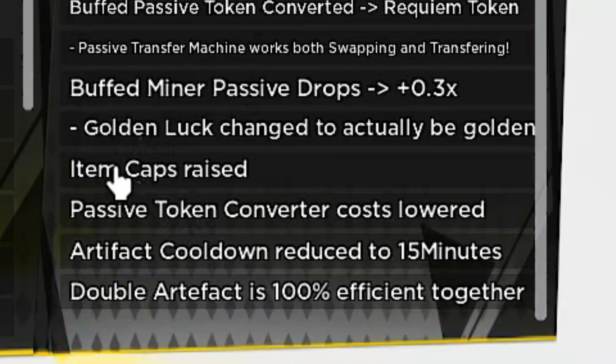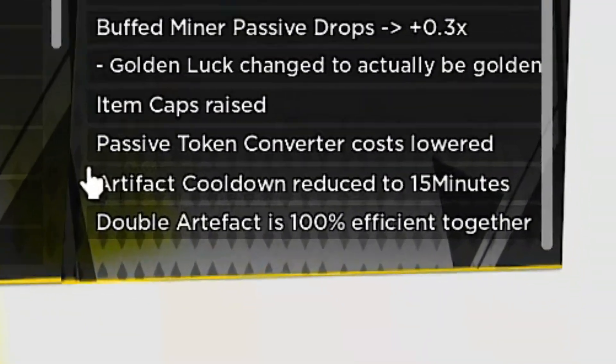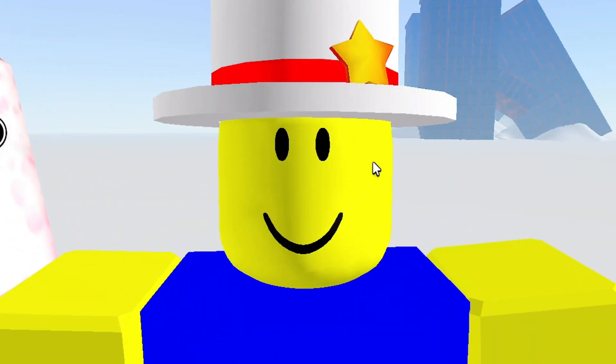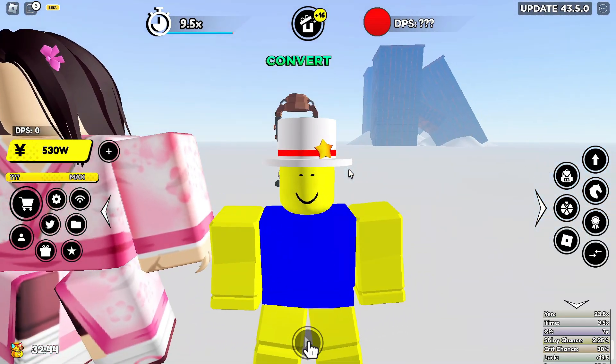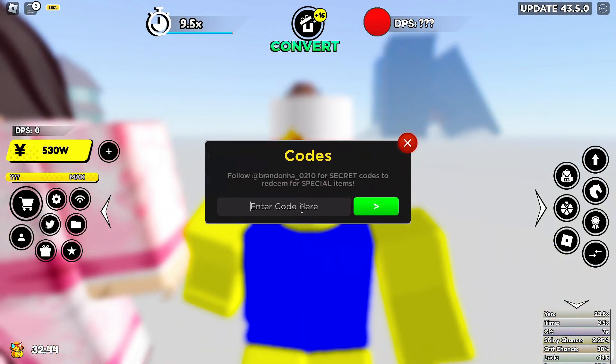They also raised the item caps. Artifact cooldown has been reduced to 15 minutes, so basically there's almost no cooldown, and double artifact is now 100% efficient. You can equip around 15 fighters if you're pay-to-win, or maybe seven or eight fighters if you're free-to-play, plus you can get another artifact — it's going to be amazing.